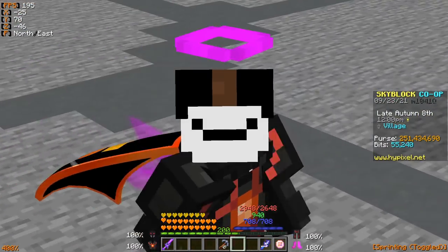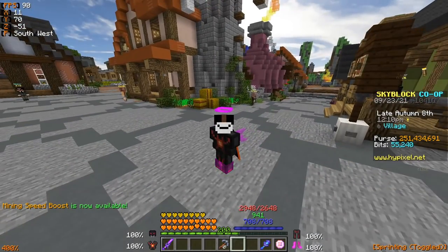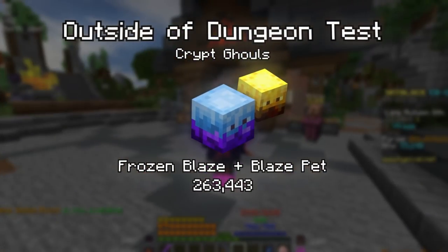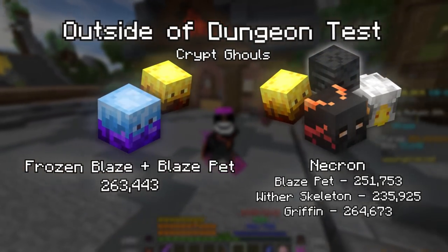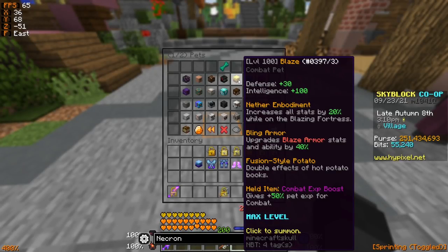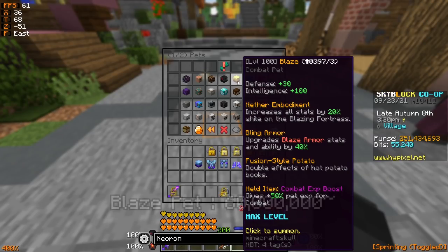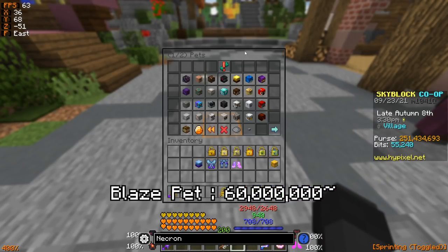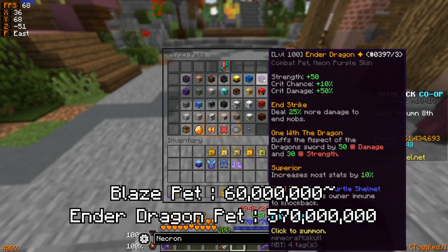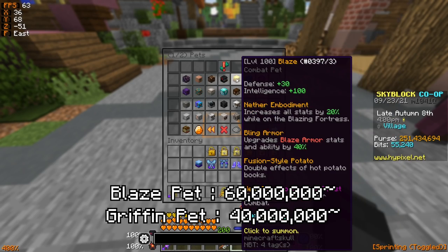From the damage tests, Frozen Blaze with the Blaze pet is a very solid option — it holds up really well against Necron and tarantula helmet, and outperforms Necron in most situations except when using a griffin pet. The Blaze pet itself is a really solid pet regardless of armor, largely due to its double hot potato perk. At around 60 million coins, it's a good deal compared to an ender dragon pet at roughly 500 million. However, a max level griffin pet at around 40 million with Necron at 65 million totals roughly 105 million coins — very similar to Frozen Blaze at 40 million plus the 60 million Blaze pet, also around 100 million total.